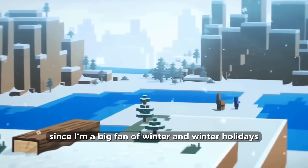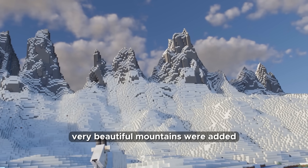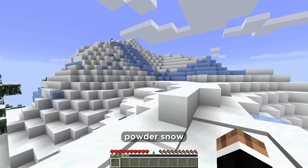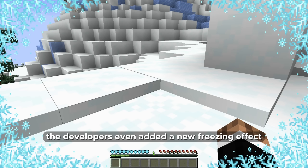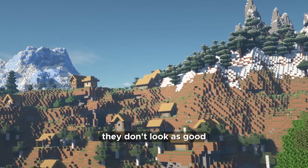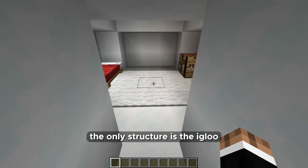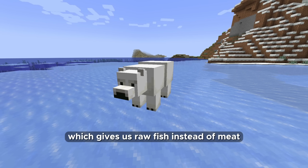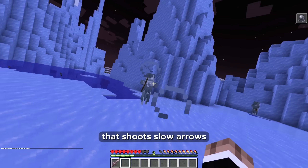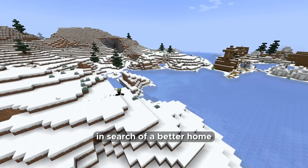Since I'm a big fan of winter and winter holidays, I would like to see a winter update. In the Caves and Cliffs update, very beautiful mountains were added with powder snow and a new freezing effect. The mountain biome is very beautiful and realistic, but other winter biomes don't look as good. Snowy plains and snowy taiga are just cool variations of warm biomes. The only structure is the igloo, and there are only two mobs — the polar bear, which gives raw fish instead of meat, and the stray, a winter skeleton that shoots slow arrows. Empty biomes that players most often just run past in search of a better home.